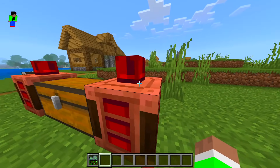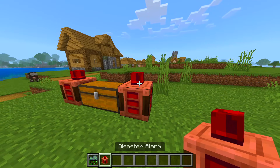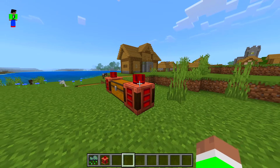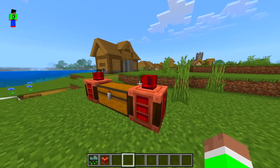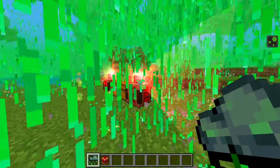You might be wondering — what is this thing next to the chest? Well, basically it's a disaster alarm. It doesn't actually make a sound, but it does kind of flash around to let you know something's happening. So if a tornado was to hit this world, this alarm will go off. Let me show you — if I do acid rain, as you can see, the alarm goes off.